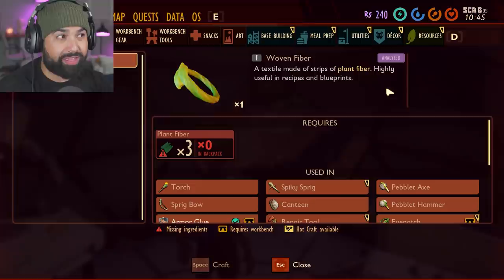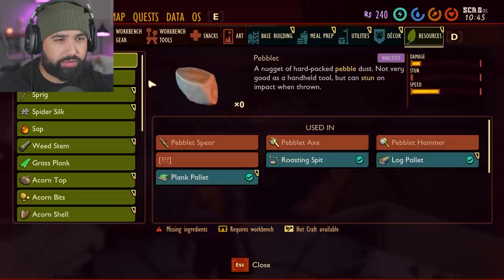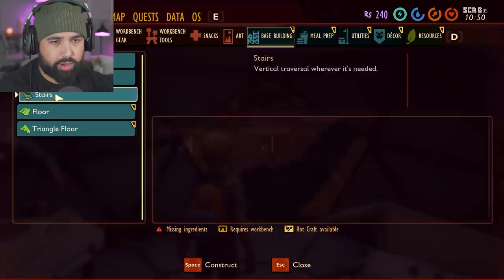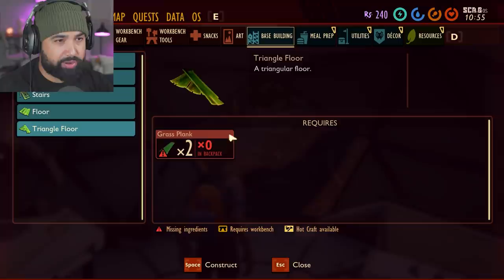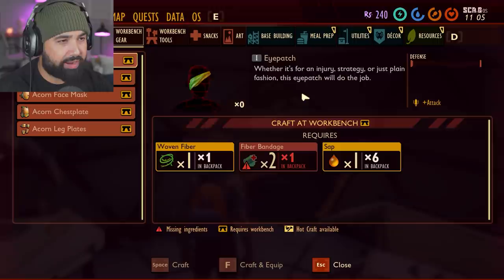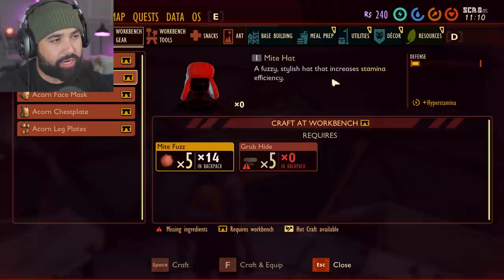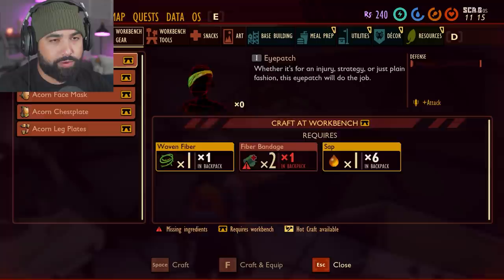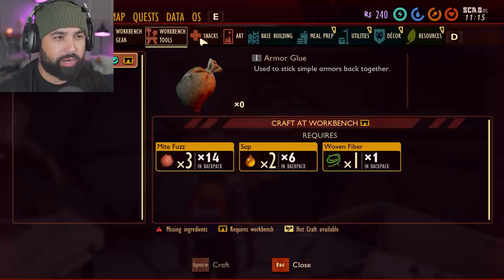We have one more thing to do — kill three working ants. But before we even think about doing that, we're going to go into base building, which is going to be the tutorial part: a wall, a door, stairs, a floor, and a triangle floor. These are the blueprints we gathered from the robot. We've also got an eye patch, a fuzzy stylish hat that increases stamina efficiency, and items that give maximum health bonuses.